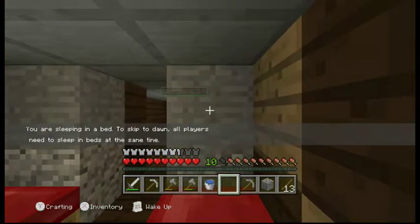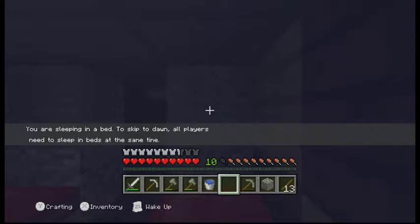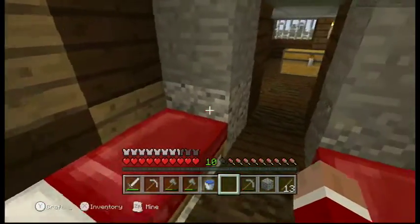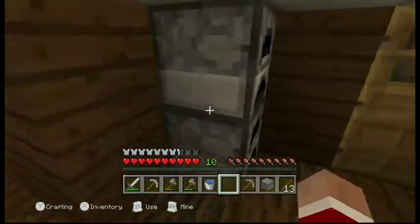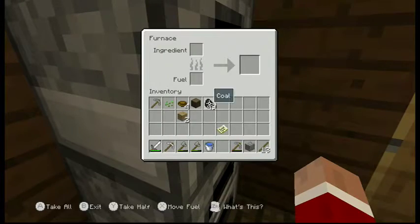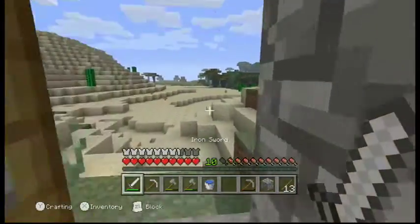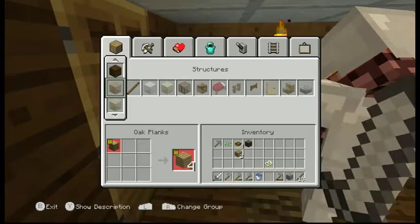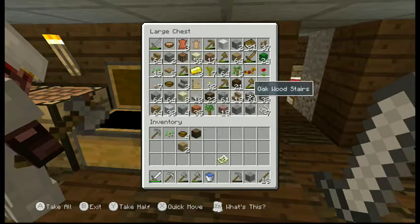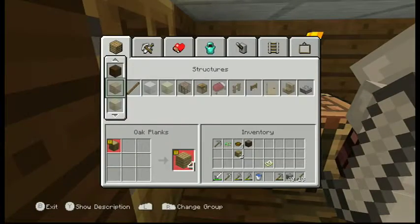Let's see what happens if we sleep in a bed. Okay, sleeping didn't do anything, but that's awesome. We can go collect some achievements we haven't gotten yet. If we make a stone sword it would give us the 'Time to Strike' achievement.